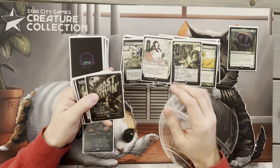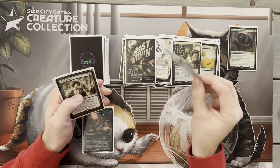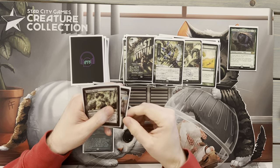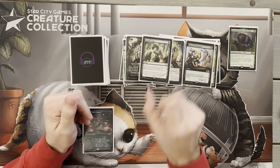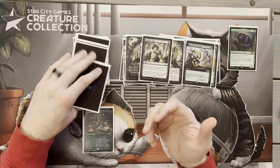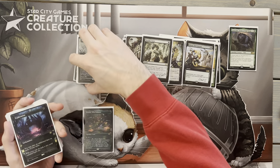For instants, we're playing Beast Within — great green removal — as well as Krosan Grip. We're playing Heroic Intervention, a great card to protect our board when we need to. And we're playing Worldly Tutor. Why wouldn't we be? We want to get those powerful green creatures quickly. A lot of times I end up tutoring for Gnawbone, Vorinclex, or Rhonas — whatever fits what I need — rather than always going for Craterhoof.